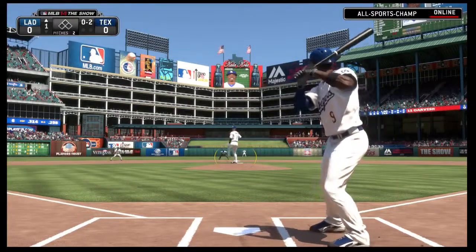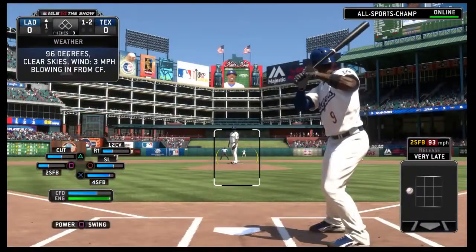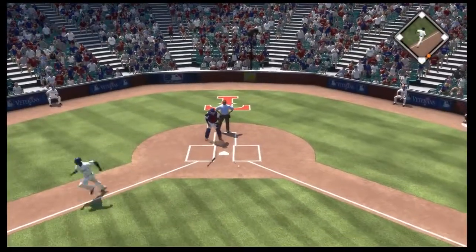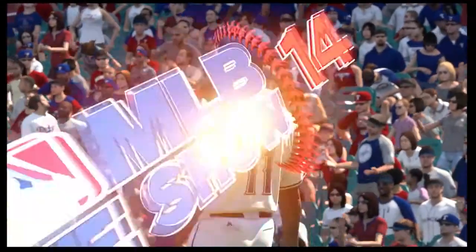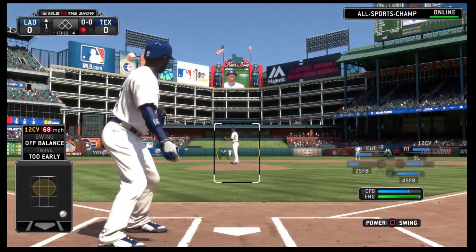A foul ball way outside, one and two, and we are in for a hot afternoon — 96 degrees at game time. This one is in the dirt, swung on and missed, but a straightforward throw on to first in time to get him. That'll go down as a strikeout, a 2-3 put out for out number one.